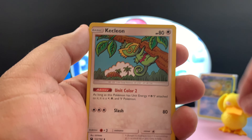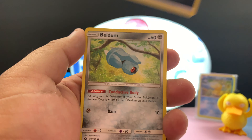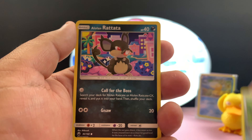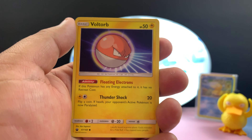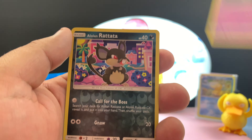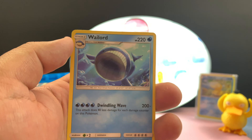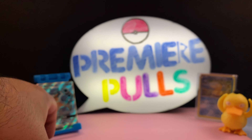Hustle Belt, Klefki, Sableye, Dark energy, Boldore, Alolan Rattata, Voltorb, Trico, Gulpin, Alolan Rattata, and a Wailord as a rare.